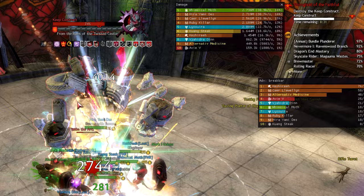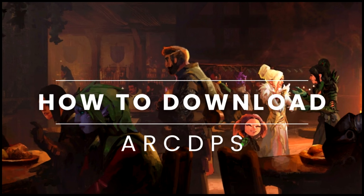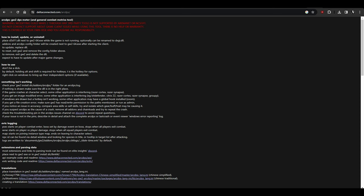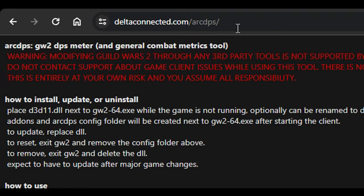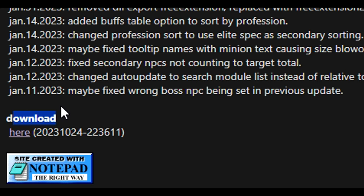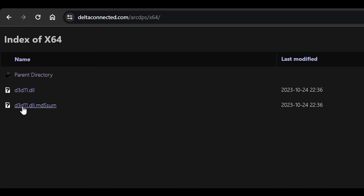I made this video unscripted — I hope you enjoy it and find it useful. Now let's go. You need to go to deltaconnected.com/arcdps to download ArcDPS. On this website you can read the specifications, limitations, and notes from the programmer. In the download section, you click and download two DLL files. I've already downloaded them — they're on my desktop right now.